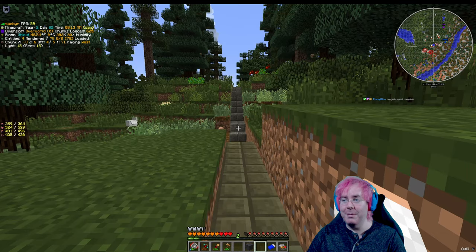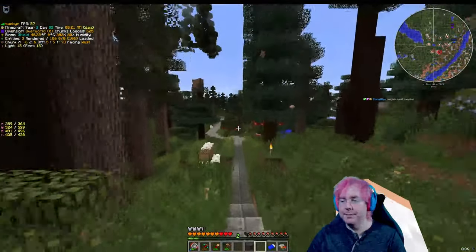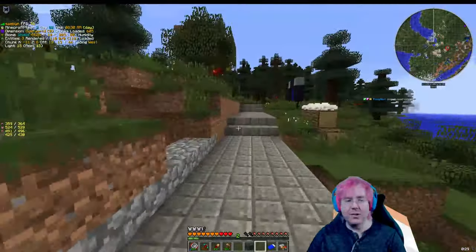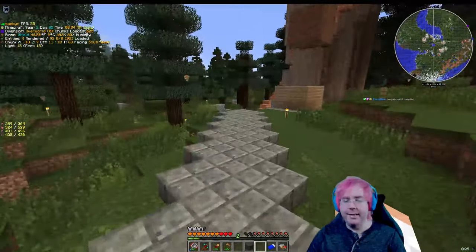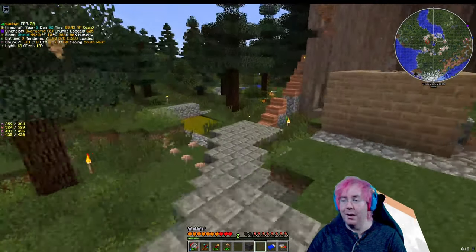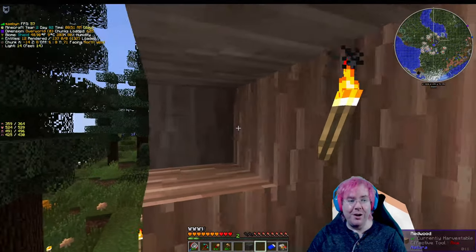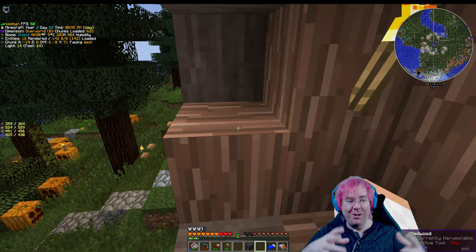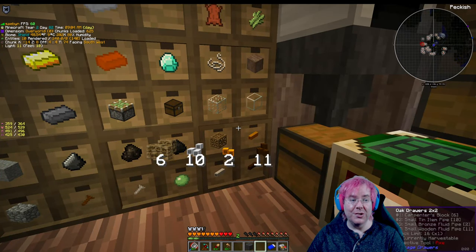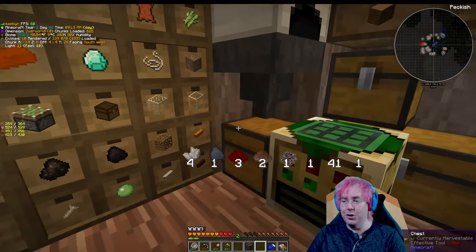There are Builder's Wands that let us place a row or area of blocks all at once. There are decorative blocks, slopes, and other non-cubic block things. That'll be something to look at in the future, although there's also going to be a limit to how much we can use that kind of stuff before we introduce potential performance problems.